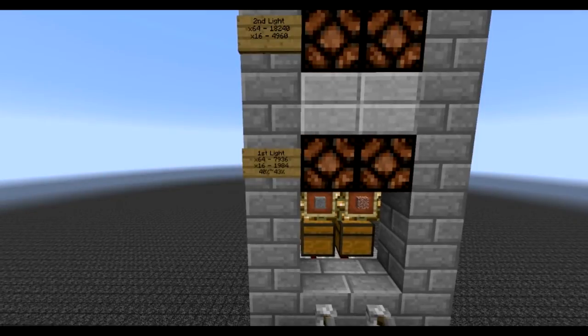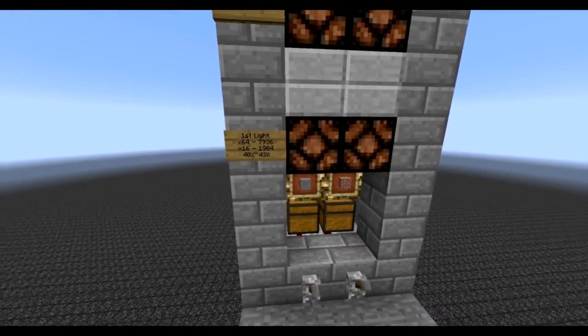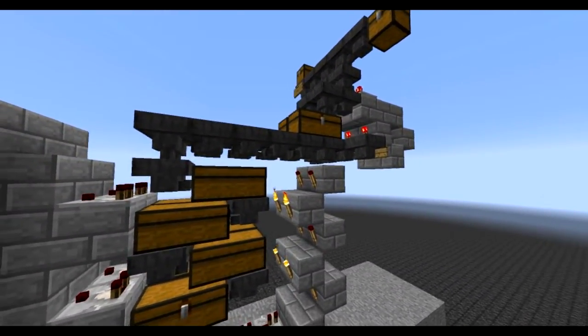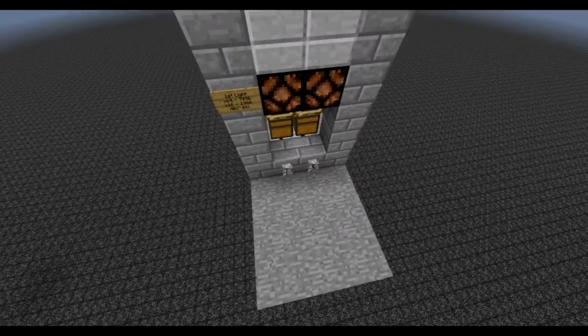When the first light goes off, if you're stacking 64 items, you've got a total of almost 8,000 items. At 16 stackables, it's almost 2,000 items. Then the second light tells you that it's full — at 64 stackable it's 18,000 items, and at 16 it's almost 5,000. The first light is about a 40 to 43 percent full rate, so you can tell where you're at. Once it hits there, it's still not technically full because I've got a couple more hoppers to go, but it's a good indication that you should start thinking about flicking the lever at the bottom to turn on the garbage.